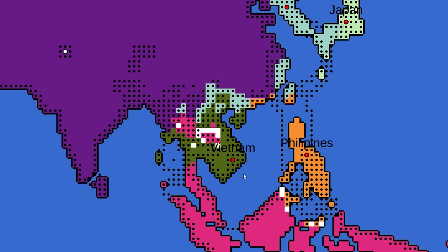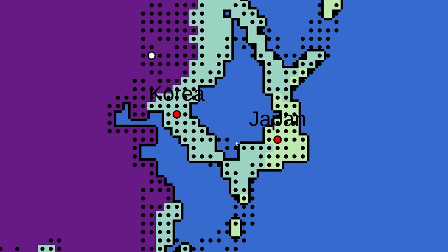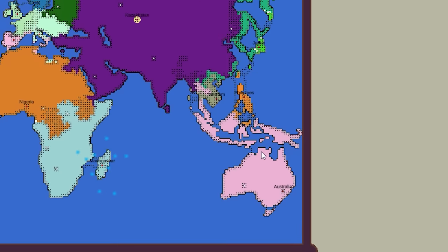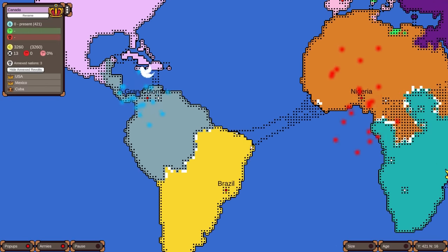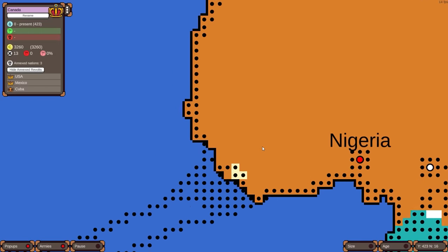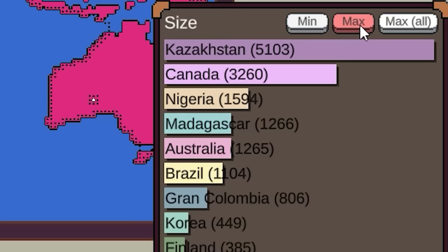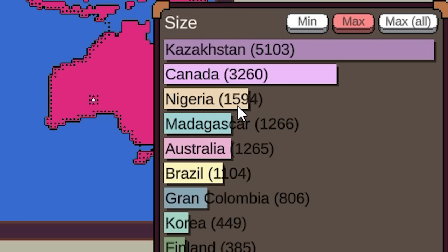This is a massive mess on the map. Korea is somehow still alive and didn't take out Japan just yet. Gran Colombia and Brazil continue wasting resources on each other. But Brazil has made a naval landing in Africa — it's small, however. It's Kazakhstan far and away, then Canada in a distant second place. Korea is still strong but not the current champ.